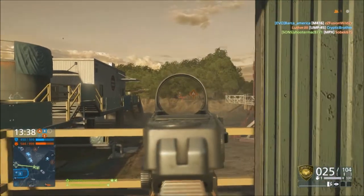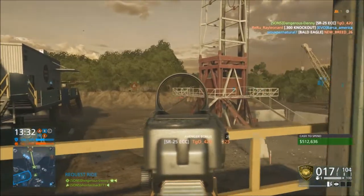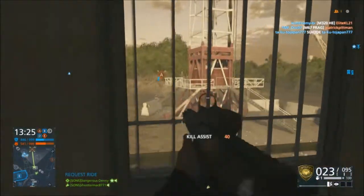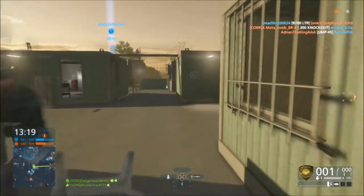We're going to skip ahead and I'm going to start using the SR-25. I'm going to spawn in the middle of the map at B and try to defend B. On this map, B is where everything goes down — everybody's fighting for B because they want to control the middle of the map, but they also want to control the spawn point where you can spawn into the helicopter. The SR-25 is an awesome gun, I really like it.